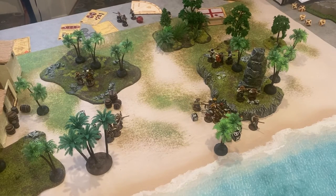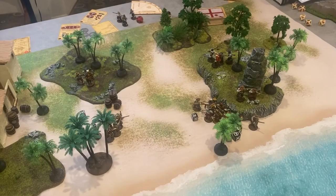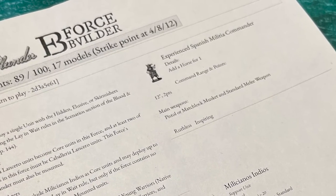That's the end of the turn. Things are not looking good for my English. At the end of each turn, players should calculate and compare strike points. Several game conditions result in strike points for your force, and taking casualties is the most common. For each full quarter of your force removed as casualties, you get a strike point. For me, that is every 3 models — 4 of my models are dead, so I have 1 strike point from casualties. My force is larger, so I get a strike point for every 4 models — 4 of my models are dead, so I also have 1 strike point from casualties.